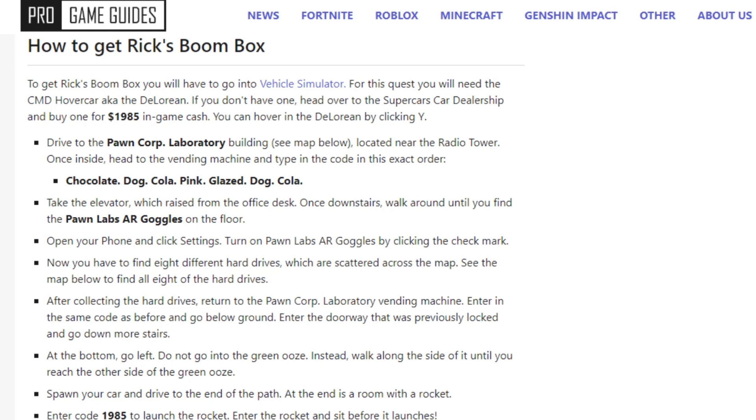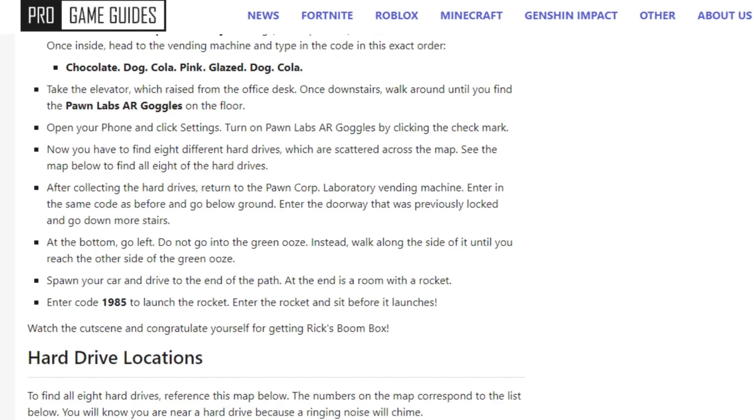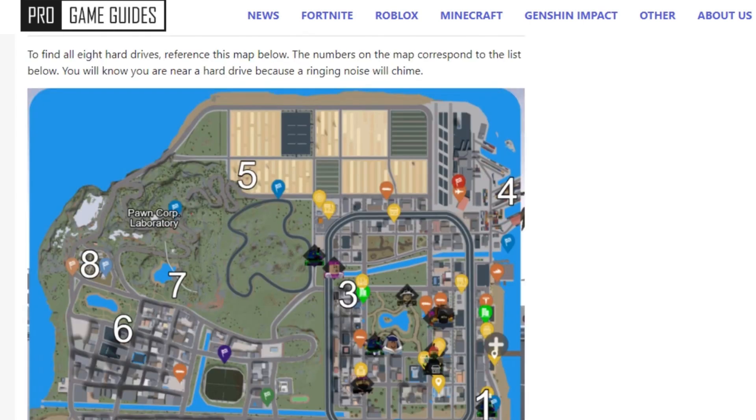After that, you will need to enter the secret place where they open it, and then just go through the tunnel and get the Pond Labs AR goggles. After that, you will need to get 8 locations of the hard drives, which are located on this map right here.